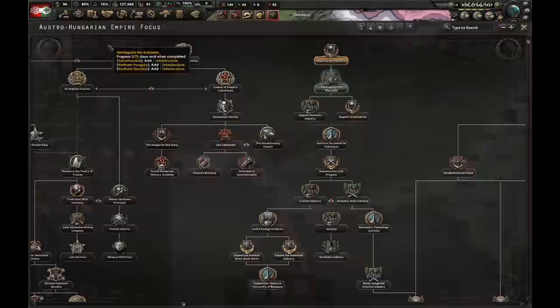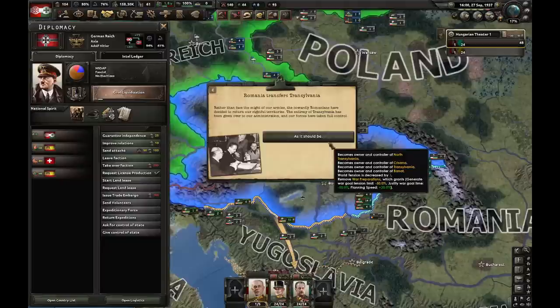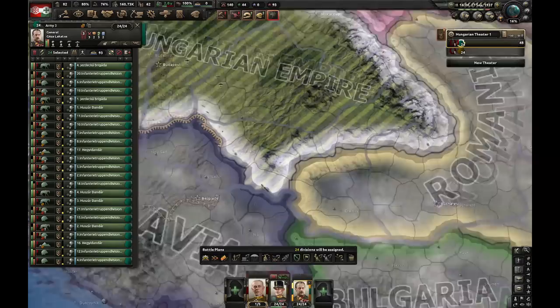Every other focus is down here besides this one, and the months before it are basically useless — they just give you claims. Although this one does give you cores right away, you can core them later on anyway. What we should do now is join the Axis. Once we do that, we approach Germany as the mediator — Romania transfers Transylvania. But before we click this, we need to start justifying on Yugoslavia because it's going to be super quick. We got entire Transylvania for free.